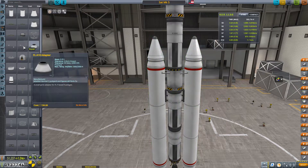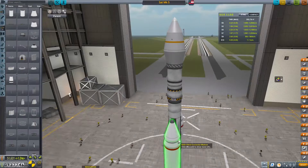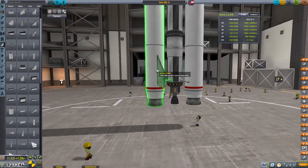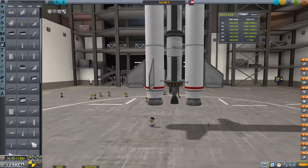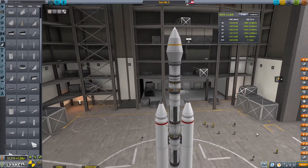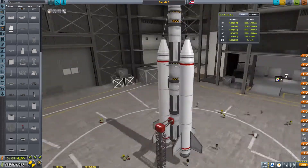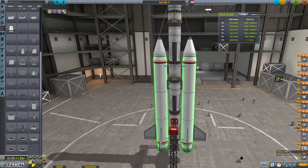I just noticed while editing this that I put those struts on the engines - it's not going to cause a problem but it's not ideal. We're also going to add some fins to this thing since it is a little tall, to make sure it's got good stability in the atmosphere. With these solid rocket boosters this thing is going to have a lot of thrust at the very beginning, which makes it a little hard to control the angle and get into a gravity turn.